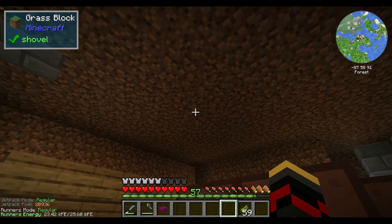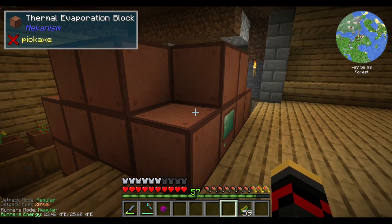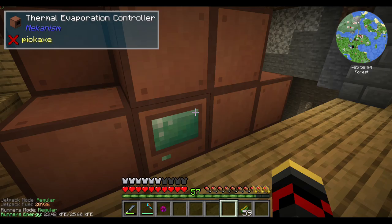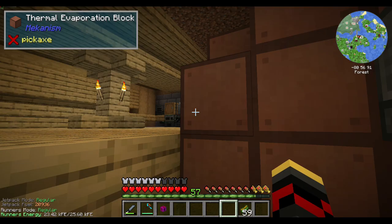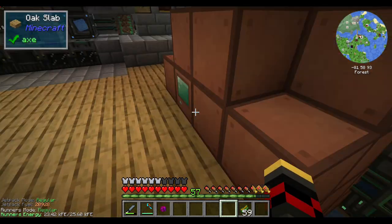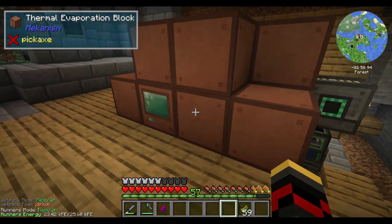So I've fixed all that. Got rid of the solar panels — they're in my inventory now. Drove this down one, and I replaced the solar panels with a resistive heater, which basically heats up and sends out heat to surrounding blocks and whatnot.